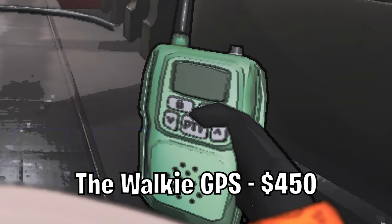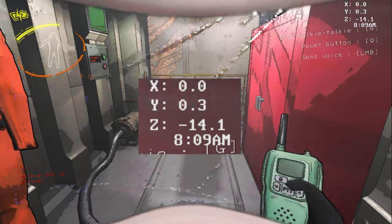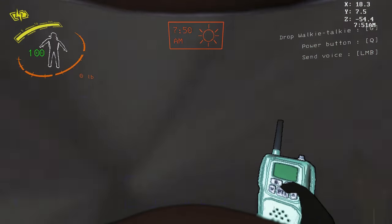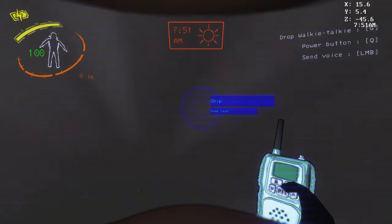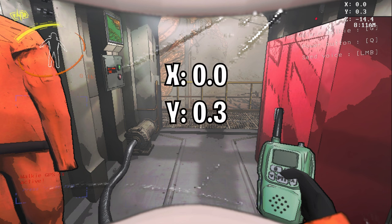The Walkie GPS. This upgrades the walkie talkie to show one's position and time. This is very good for navigating foggy moons or finding your way back to the ship if you get lost. The position of the ship is the same for each moon, being at x 0.0, y 0.3, and z negative 14.